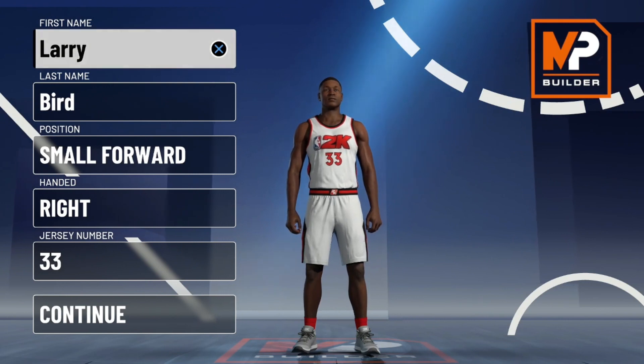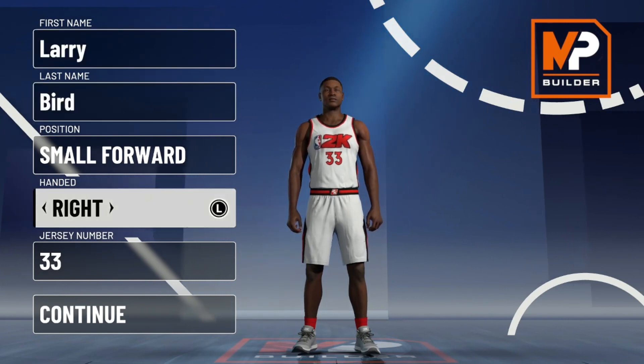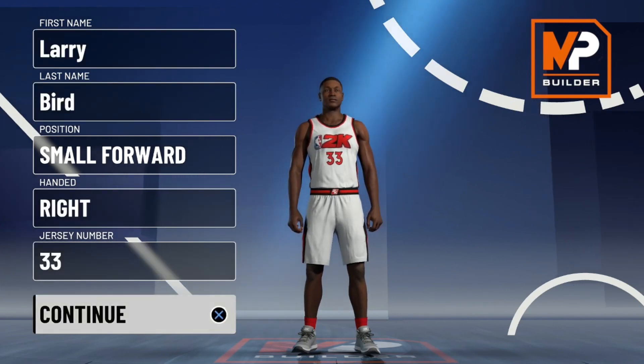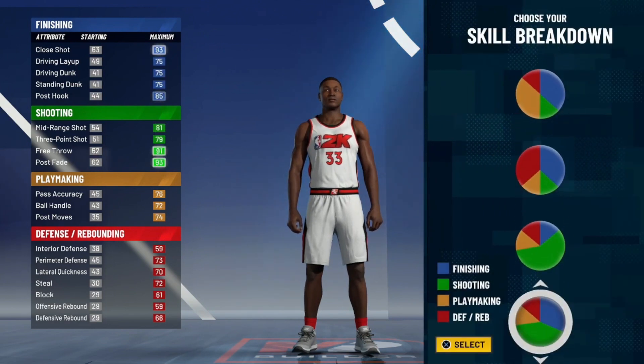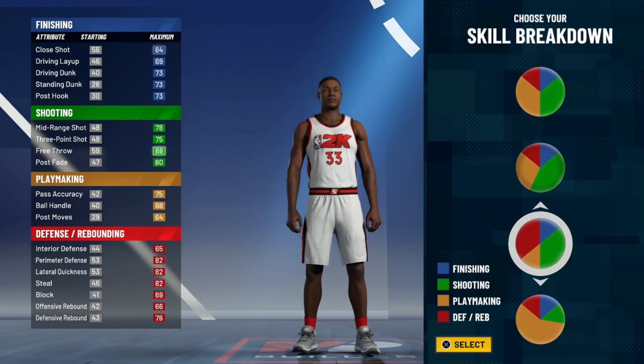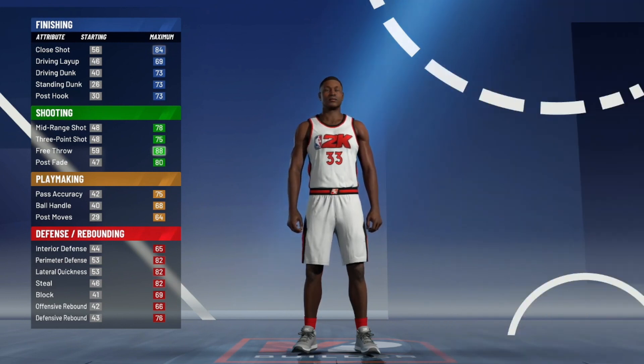All right, so on the first screen, not too much matters. Obviously the name, hand, and jersey number don't matter. The only thing that's important is the position — you want to make sure it's small forward, then go ahead and click continue. For the pie chart, you just want to go down to shooting and defense right here and take this one. Go ahead and click confirm.